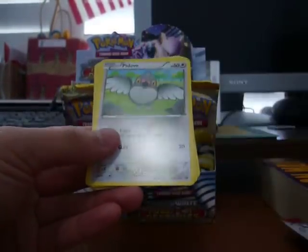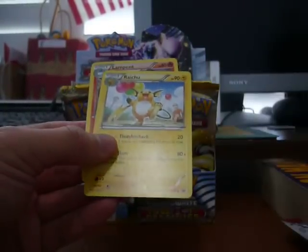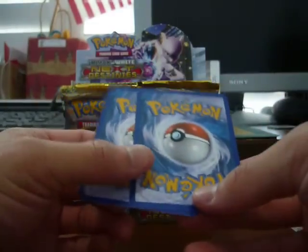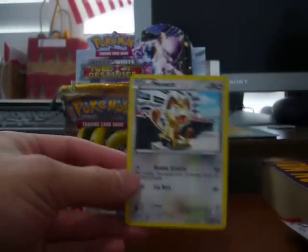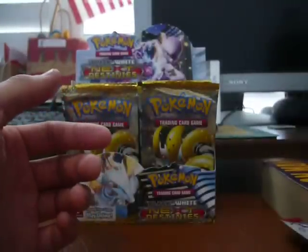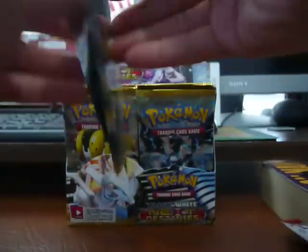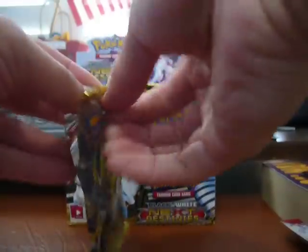Next pack: Ferroseed, Blitzle, Pidove, Foongus, Mienfoo, Psylin, Raichu, and a Lampent. I feel like they're gonna start running out of the cool Pokemon really soon. These past ones have been pretty bad — I mean the Black and White ones. Our rare is another Bronzong — no! Come on! So I got one, possibly for trade. I haven't pulled a holo yet but I did pull a shiny, so it's only six minutes in.